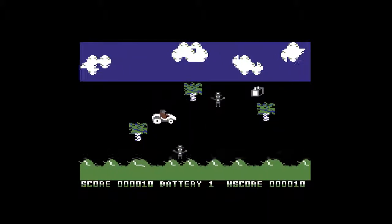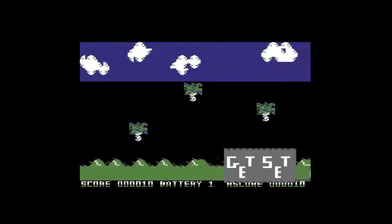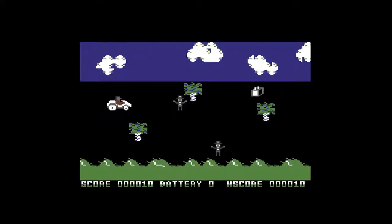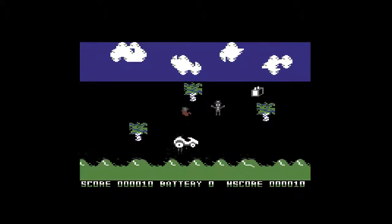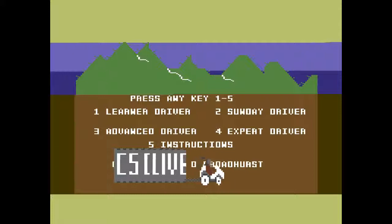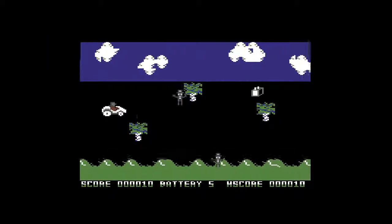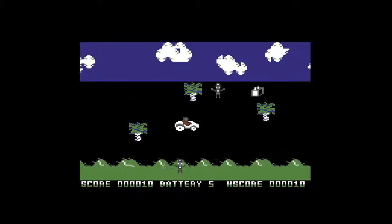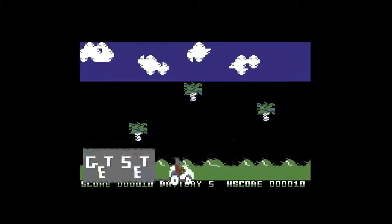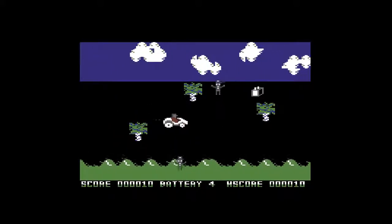So what was the C5 all about? This was Sir Clive Sinclair, who ran and was responsible for the release of the ZX81 and the Spectrums, which were massive successes. His idea in the mid-eighties was to launch what he called an electric car, which was essentially more like a bike with a battery — like a milk float battery, the sort of 24-volt battery associated with that.